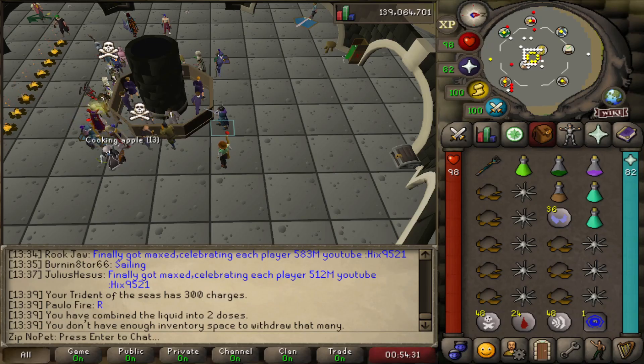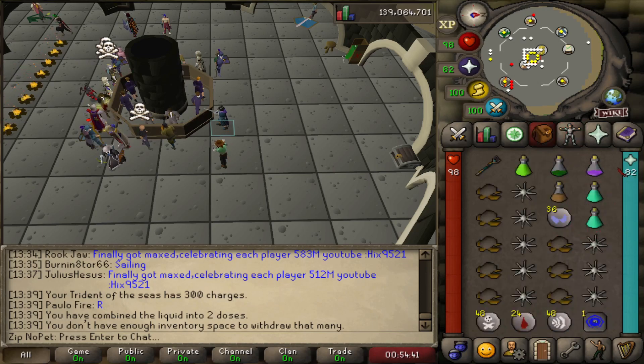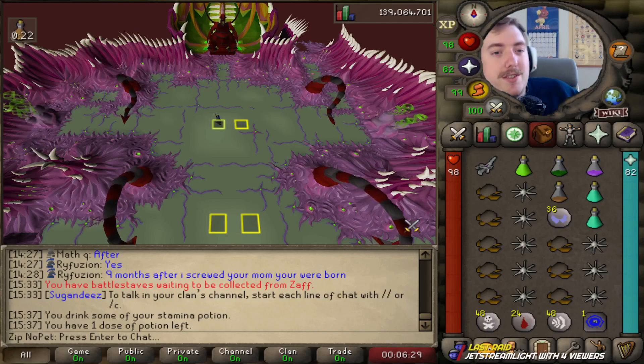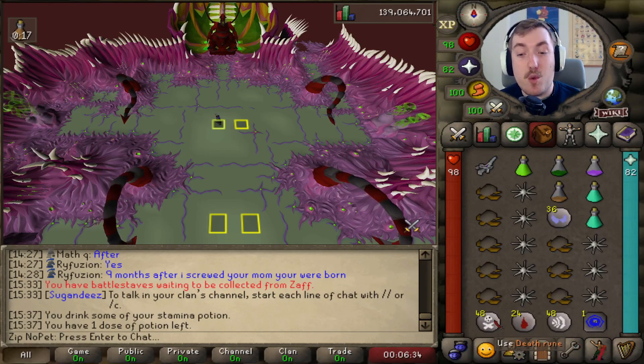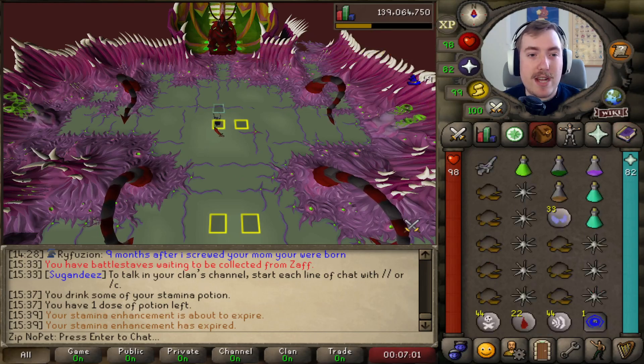This is going to be our setup for one kill of the Abyssal Sire. I really, honestly, do not know if this is going to work or not — truly, I have no idea. I'm scared to start, because if we mess this up we're going straight to the Penguin Agility Course, which is the worst one in the game in my opinion. But we're going to try it. I have 12 casts of Shadow Brudge, so I can put the boss to sleep 12 times. Let's just give it a shot.